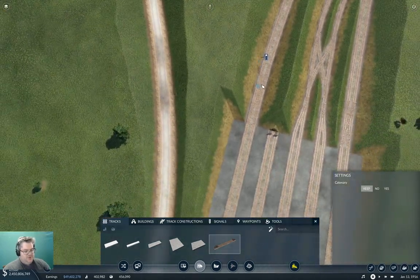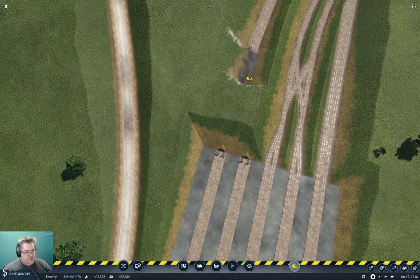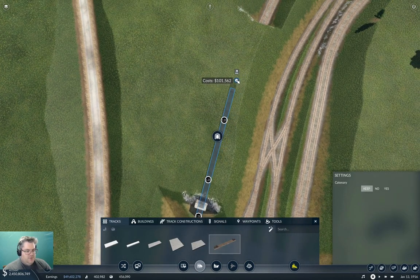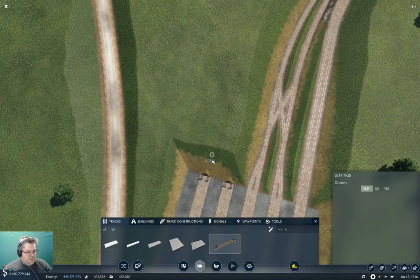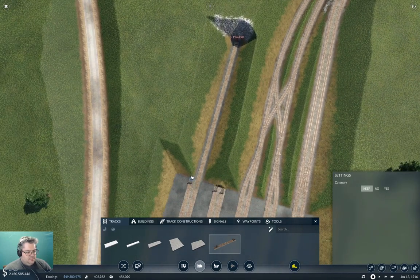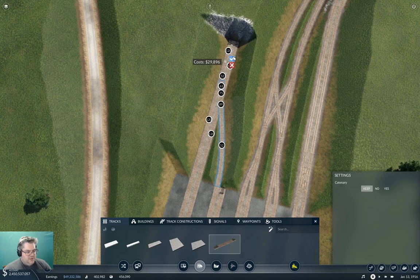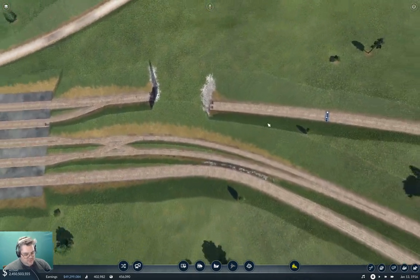This comes onto here, this comes onto here, and then we do a crossover here — too much curvature, there we go. That's acceptable. Now — apologies for the whiplash there — we need to do a similar thing here. We're gonna come out straight here like that, and we're going to come out with the pair there.